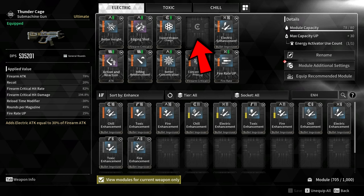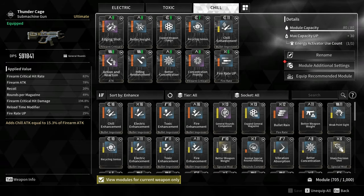For the last socket, I added one Cerulean, but you should not add this one or can ignore it. The reason is that I want to add the Recycling Genius module, which makes reloading faster — but this only works with a level 5 bullet enhancement. This setup increases DPS to 591k, but it can only equip a level 5 bullet improvement, which is only good for regular mobs. Against any type of boss, you will deal less damage compared to using a max-level bullet improvement. This build exists for situations where I want a fast reload weapon.